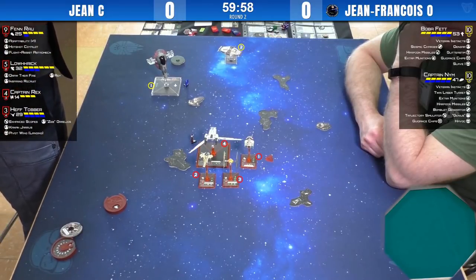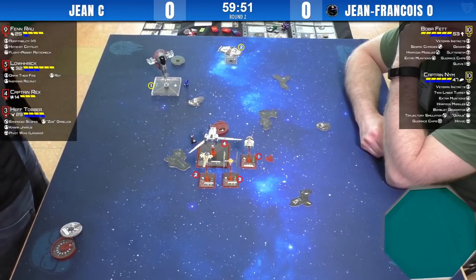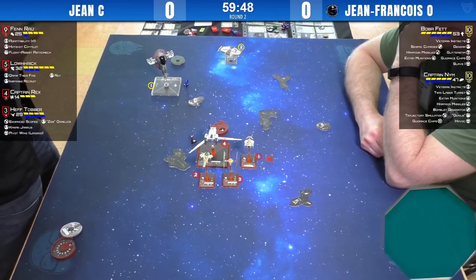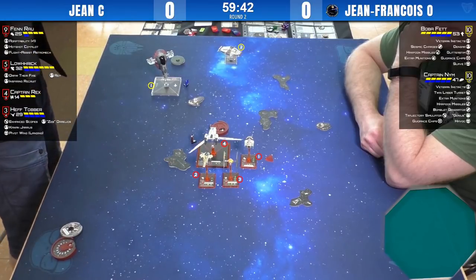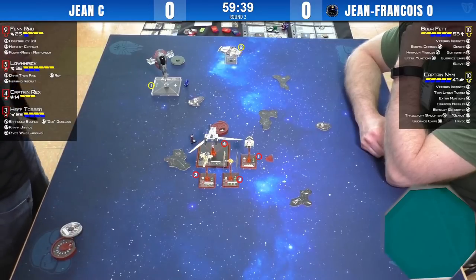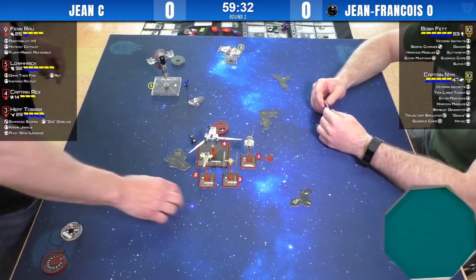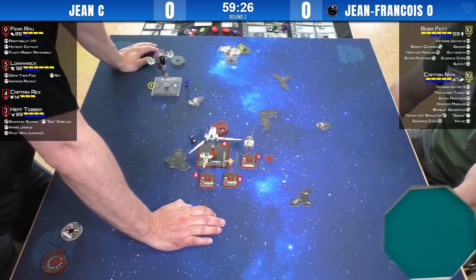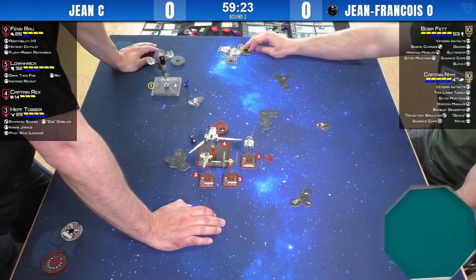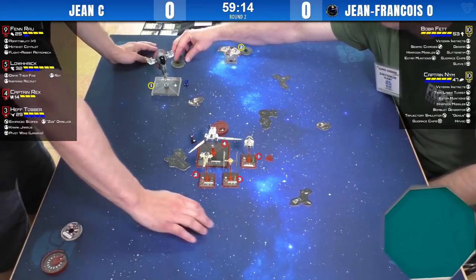What's available in the game has a big impact on how the game goes. A lot of the lists you see are those where people can get four or five mods on their ship. If they have to do more modest things, then you have more variance at play. Jean came out huge in this first exchange — it looked like Hef was just going to eat a harpoon missile without any sort of retribution, but his positioning with Fenn Rau especially dissuaded Jean from even firing a harpoon missile.